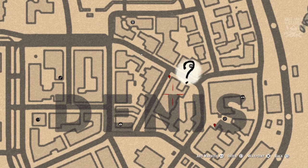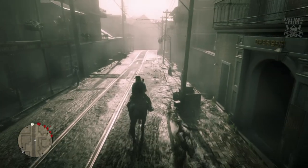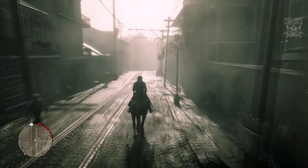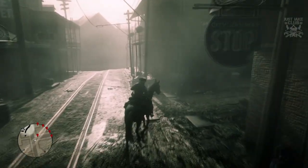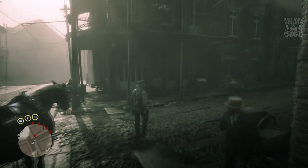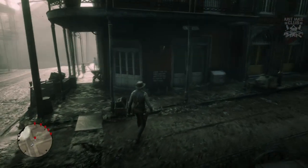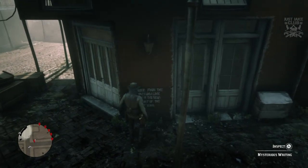We're going to start with this one up here because it is the closest one to me — it's just above the inn in Saint Denis. When you make your way down the road to the marker, it is just going to be on your right hand side. Down this alleyway, jump off the horse — it is on this building here in between two white doors. You approach it and he should write it in his journal when you inspect it.